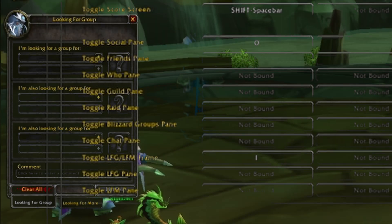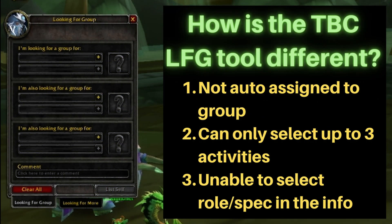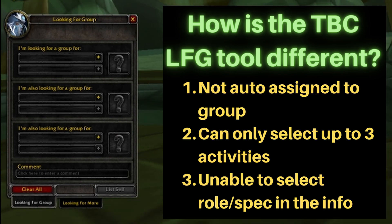This looking for group tool is a little bit different than what we see when we're playing Shadowlands. You are not auto-assigned to a group when they're looking for more players — you have to actually still talk to other people in the game to get into the group.